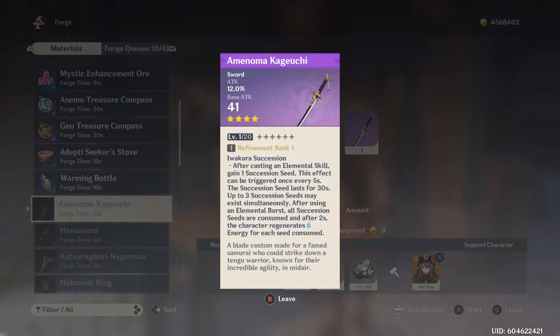This really helps you act as more of an energy battery. You get a succession seed every five seconds as long as you have an elemental skill to use every five seconds. Seeds last up to 30 seconds. You can stack three seeds and then get six energy per seed, which scales upward at higher refinement. This is a free-to-play weapon — you just have to grind up the mats for it.